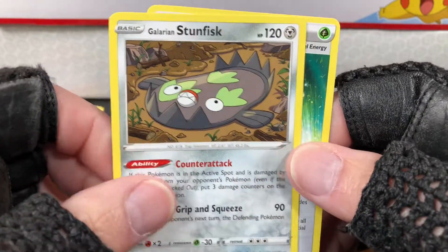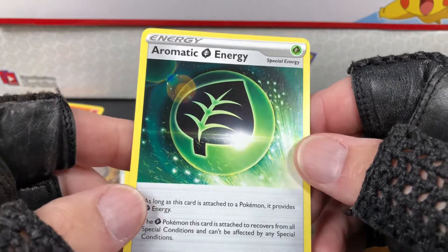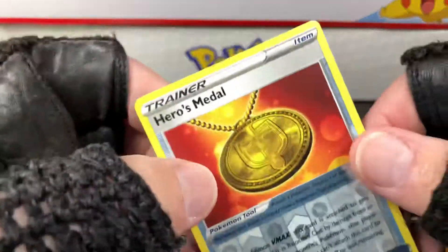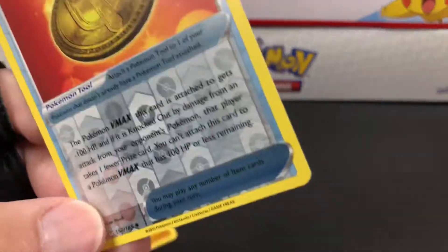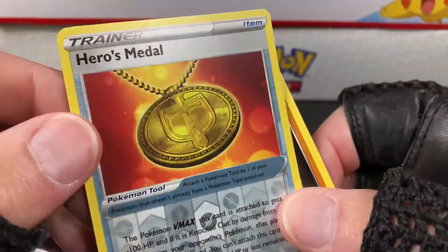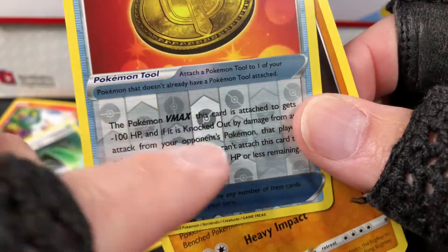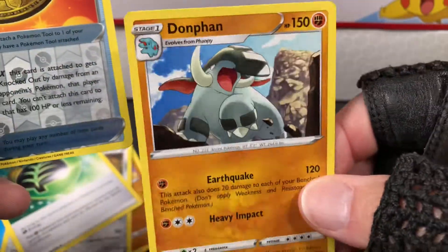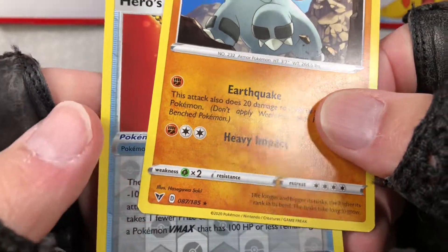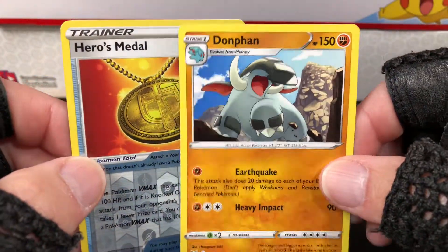Stun Fisk and energy, Aromatic Energy. So let's see - got the trainer reverse, number 152 of 185. This has a little holo on this area, and a non-holo rare with a little star for the rare, 087 of 185. So 87 of 185 and 152 of 185.